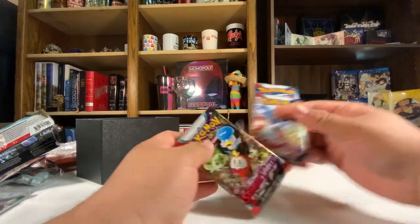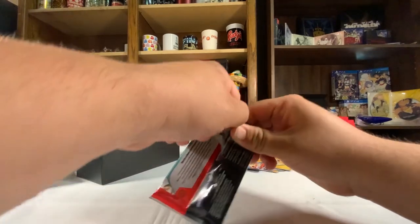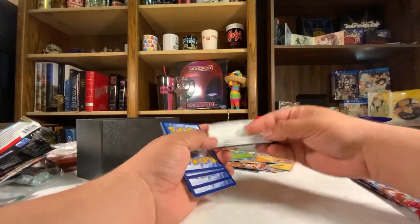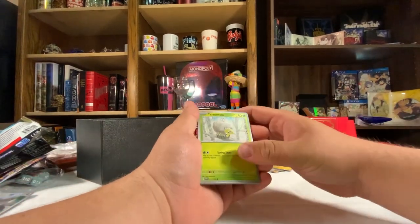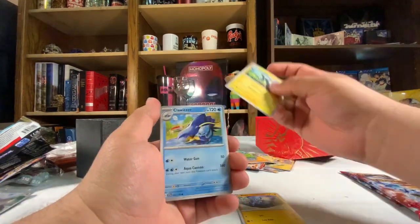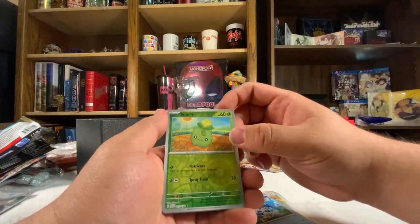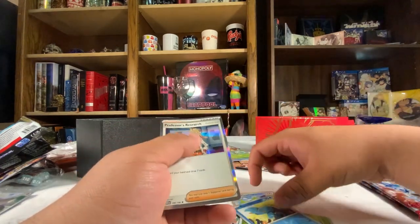We got three packs left and so far nothing big, nothing hitting. Going with my boys here. We got the code, energy, and then we got: the tarantula, Riolu, Magneton, Klawf, Penny, Medicham, Quaxwell, the Swalot-looking guy, Smoliv, Klawf, and Professor's Research. Nothing is really hitting.